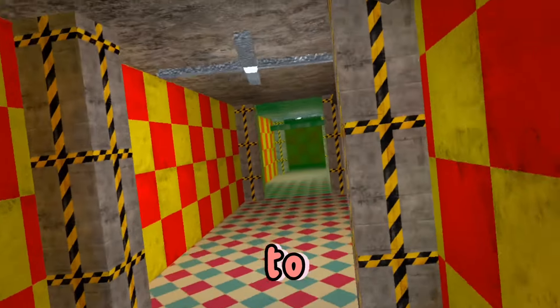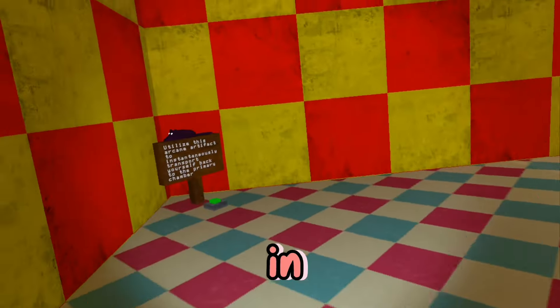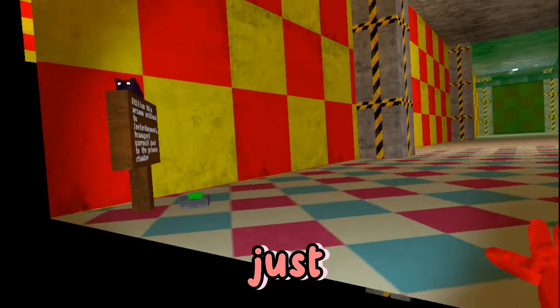I showed you guys how to get out of the map in other levels before, so I'm going to be showing you how to get out of the map in level 15 too. Remember, same technique — gotta look where you spawn. I spawned right here, so I'm just going to walk a little bit more and put my arm out. Walk a little bit, put my arm out. Yep, look, I just did it.